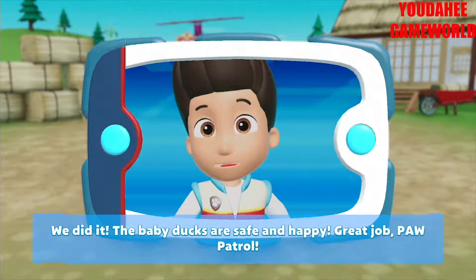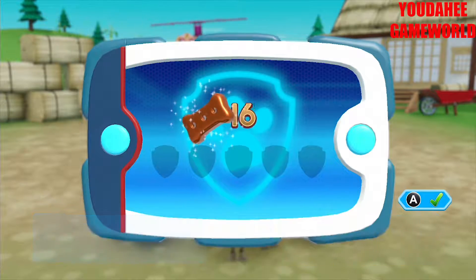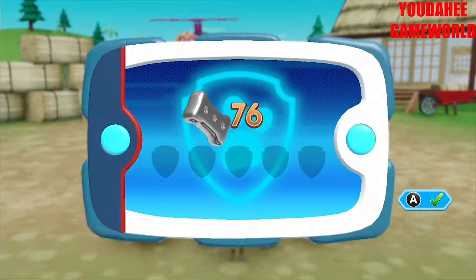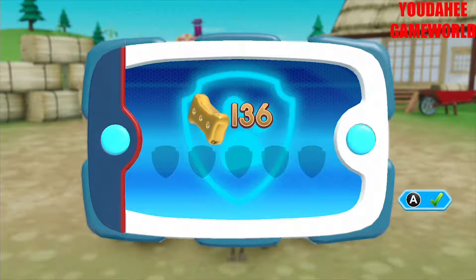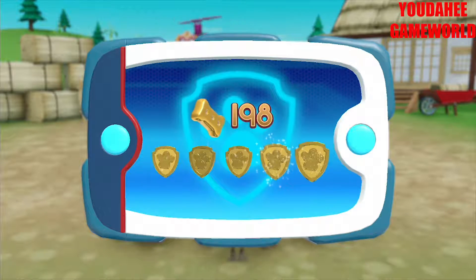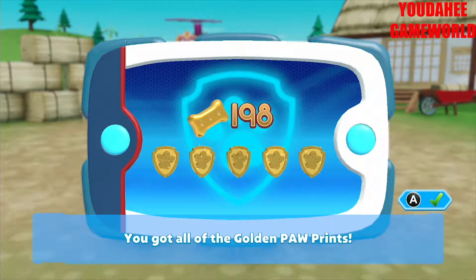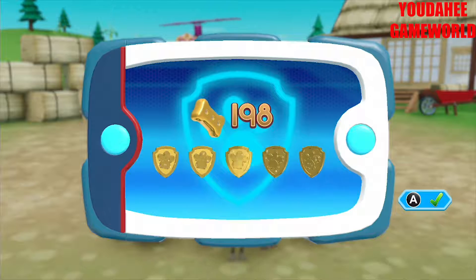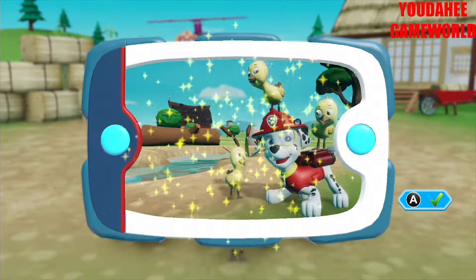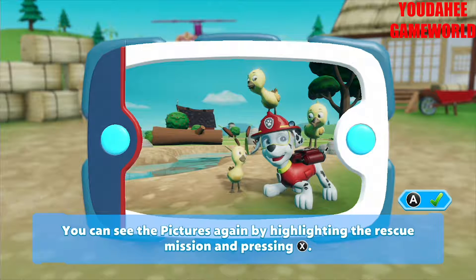We did it. The baby ducks are safe and happy. Great job, Paw Patrol. You got all of the golden paw prints and unlocked the picture for this rescue mission. You can see the pictures again by highlighting the rescue mission and pressing the X button.